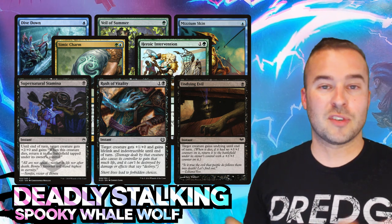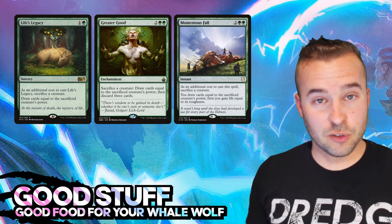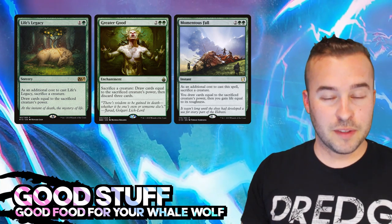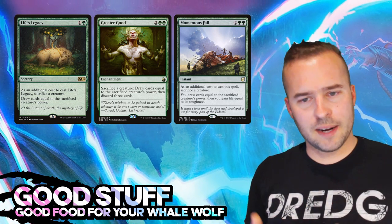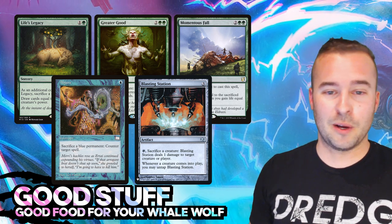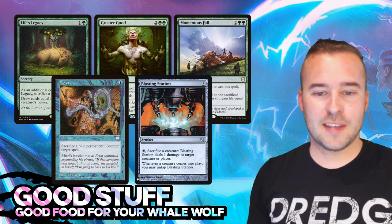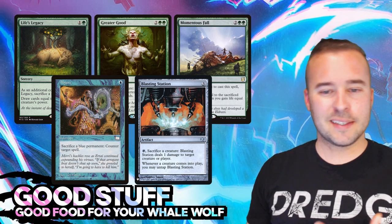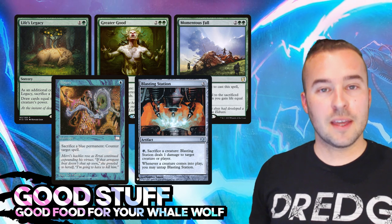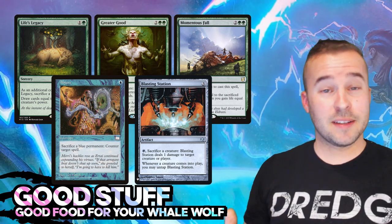Another thing to incorporate is some sort of sacrifice element for Yukima. Let's say you've gotten it really big and chipped away at a couple of players - you want to cash in card draw and deal damage. Life's Legacy, Greater Good, and Momentous Fall are all great ways to sacrifice Yukima, get that trigger on the stack, and cash in card draw. Also diversify your sack outlets - Abjure is actually really good here: sacrifice a blue permanent to counter target spell, so if they're going for removal you counter it and get value. Blasting Station, Phyrexian Altar, and Ashnod's Altar give you instant-speed sacrifice options.